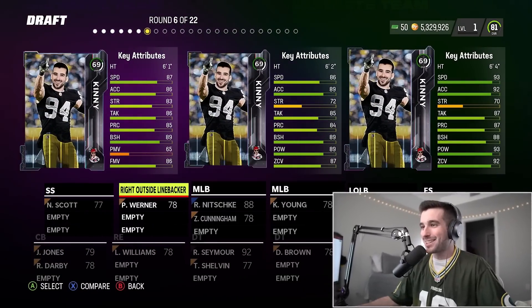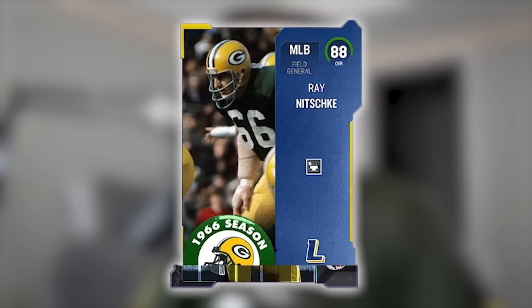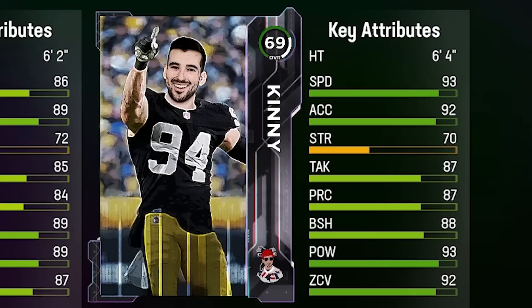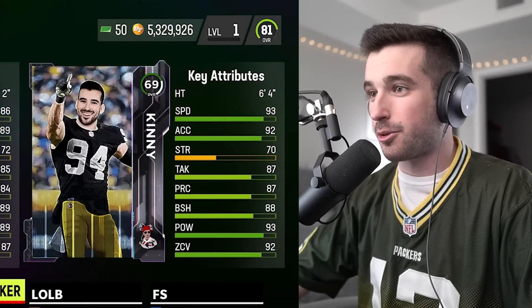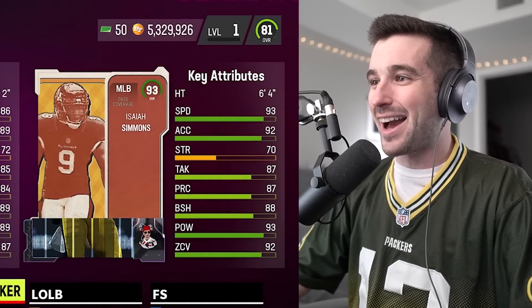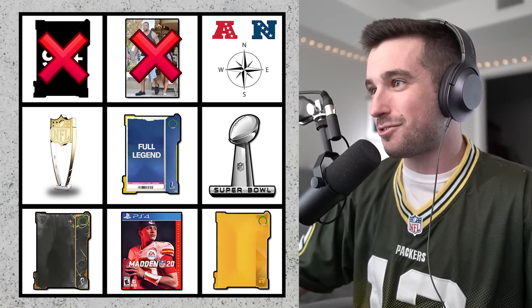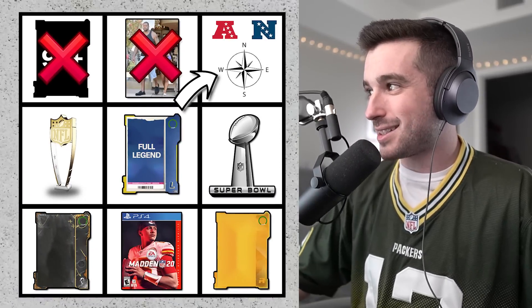Next up, more defense — I feel like this has been an entirely defensive draft. I'm a little nervous about that 88 overall Ray Nitschke we already took. But we've got a middle linebacker with 93 speed and 93 hit power on the right — we're going with him. The middle linebacker reveal is a 93 overall Isaiah Simmons! That's literally one of the best defensive cards we could have pulled, and it crosses off our 93-plus box and the NFC West on our bingo card.